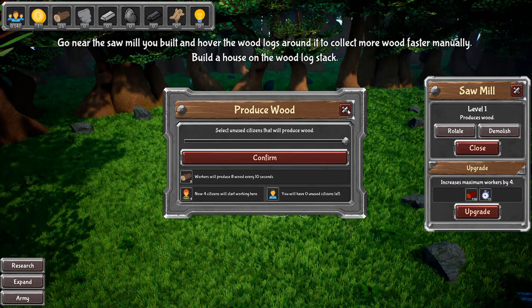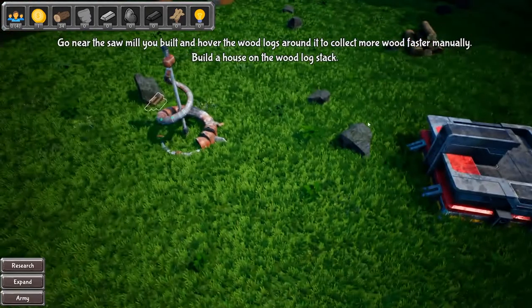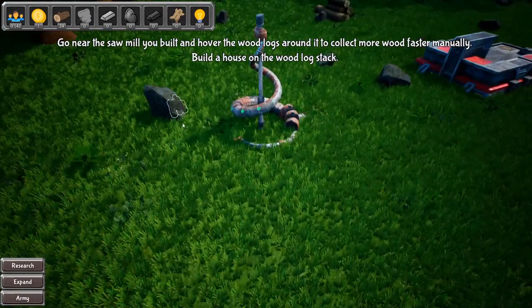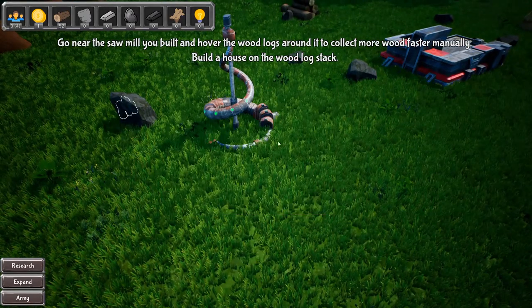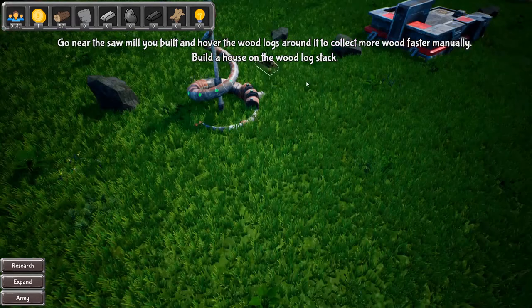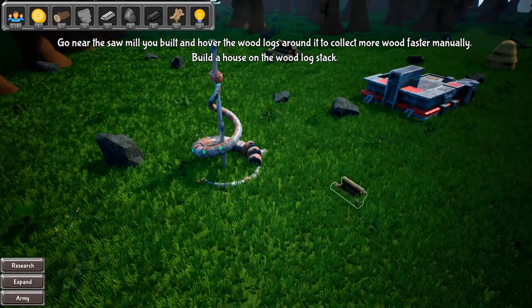Select new citizens. Oh, hold on, I didn't need to click that. The sawmill you built — hover the wood logs and click to collect. Okay, yeah, they already told me that. I think they're really gonna force me to try to collect this. They do it too fast.